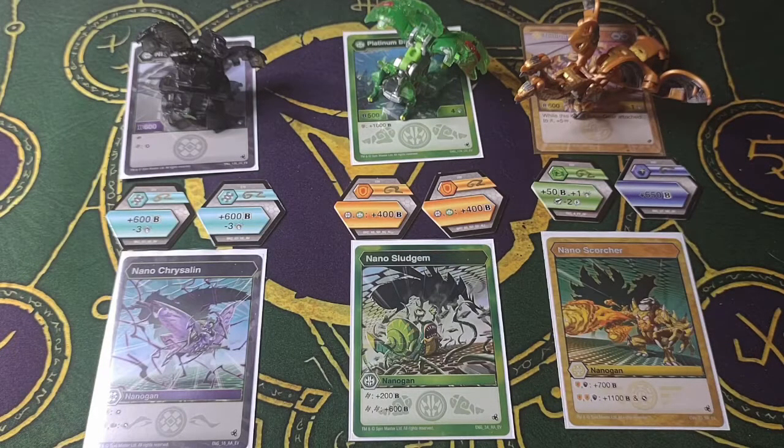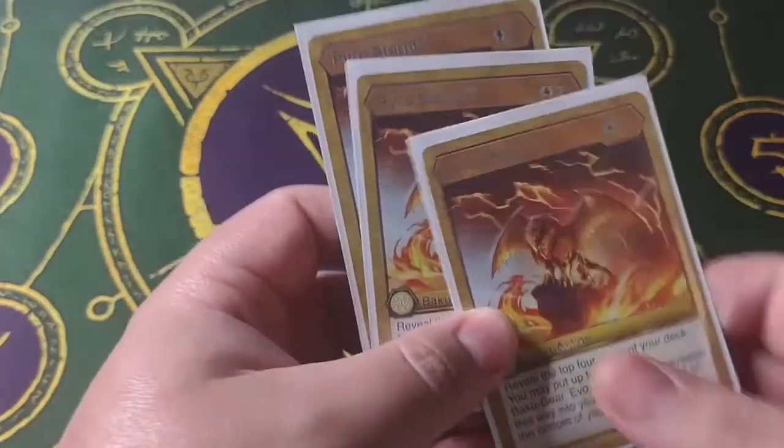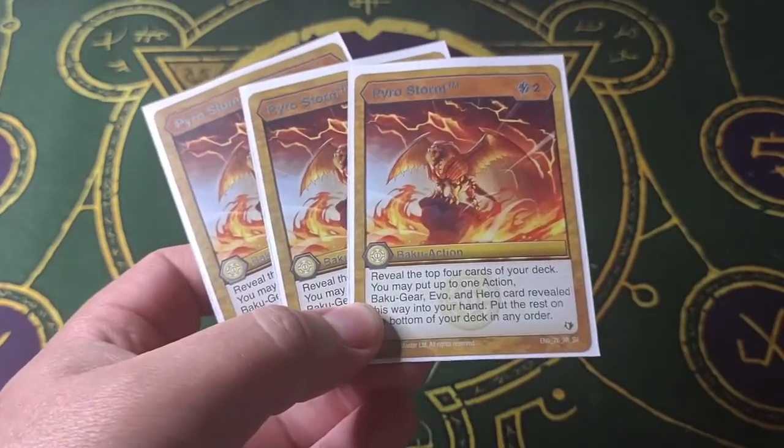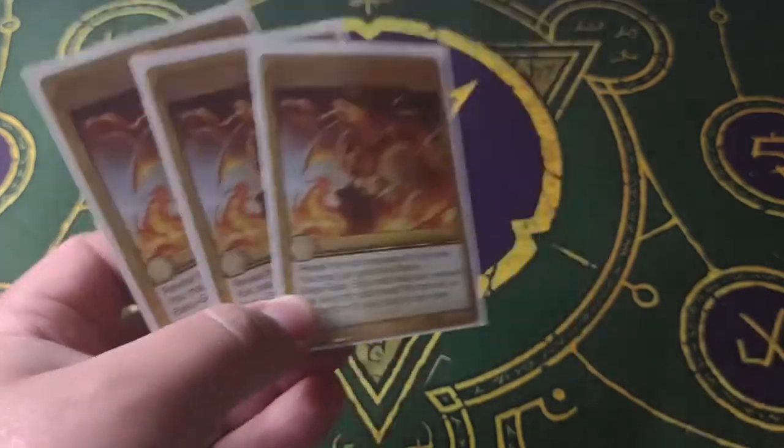Alright, I'm gonna clean up here and go ahead and show you the actual cards in my deck. First off, I'll start with the Action cards. First one is — I've got three Pyro Storms. You reveal the top four cards of your deck, and you may put an Action, Baku Gear, Evo, and Hero revealed that way into your hand. The rest you can put back on the bottom of your deck.